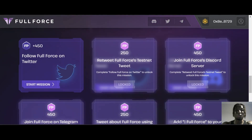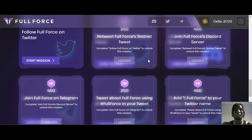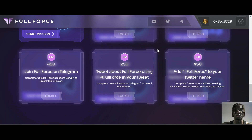None of this is financial advice — just reviewing the project. Here are the steps required to get those incentives: Step one is follow Full Force on Twitter. You can also retweet Full Force's testnet tweet for a potential opportunity to get incentives. Next, join Full Force's Discord server — you can find the correct link on the website or at the top of the testnet page. Make sure you join the correct Discord and don't get scammed. You can also join Full Force on Telegram to earn more force points.